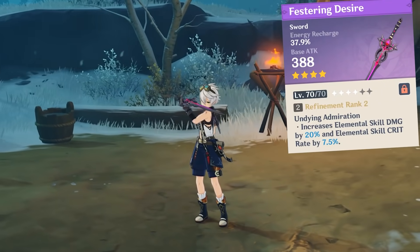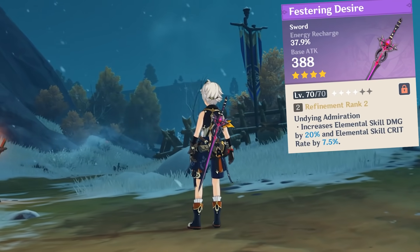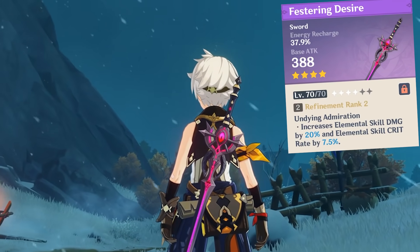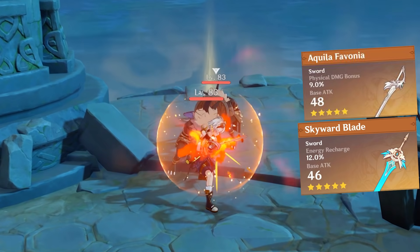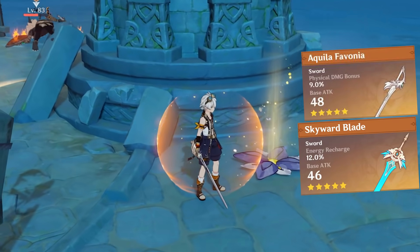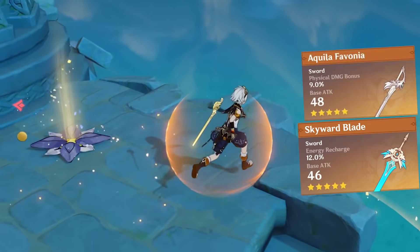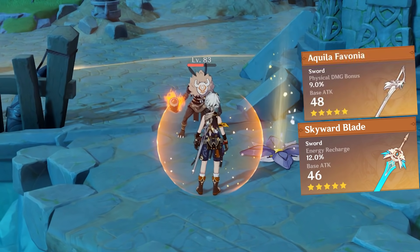If you manage to obtain Festering Desire during the limited event, it's also a very suitable weapon for him because of energy recharge, although the substat provides less than the other 2 swords and the passive skill is more of a nice little bonus. Of course, if you get your hands on any of the 5-star swords and you're not using them on your other characters, then it's going to be an excellent piece of equipment for Bennett because of the large base attack these 5-star swords provide.